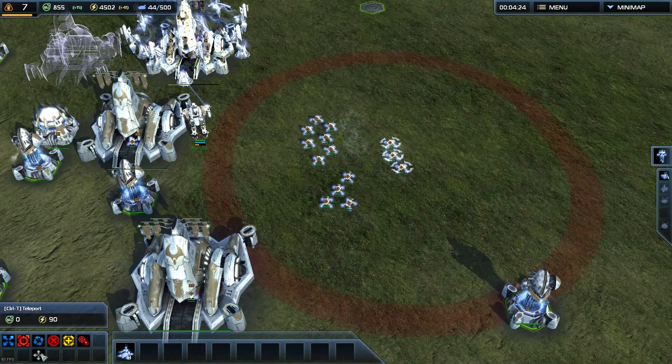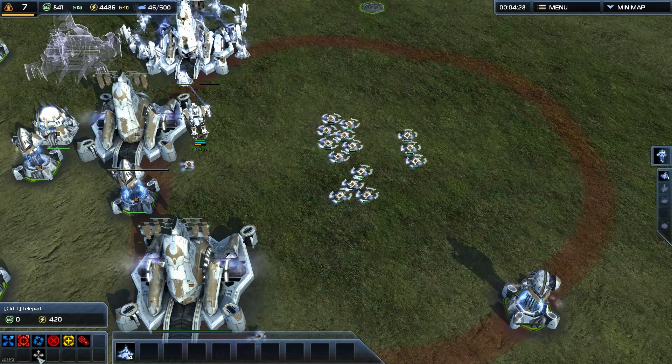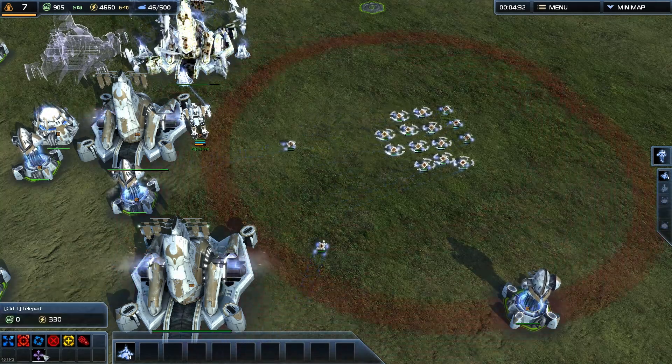If I have all of these selected, I can't teleport the tanks in the back even though they're not on cooldown. So what you can do with hotkeys—